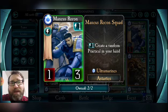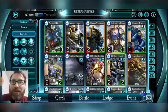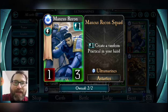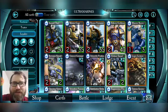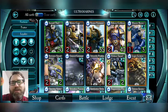Manius Recon troops are okay — for one energy they create a random practical in your hand, which has value. There's nothing wrong with creating a card that could heal you for four or give sneak attack to a troop. The downside is they're pretty disposable — one attack, three health. Vorax can come out and flank to get rid of these guys. With the nerf to Goldstone Hunters several months back, they have a slightly better chance of staying alive. They work well in a Guilliman deck as bait, but as your collection builds, you'll replace them.